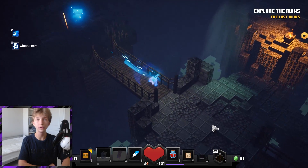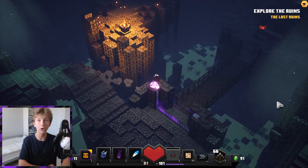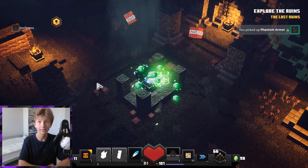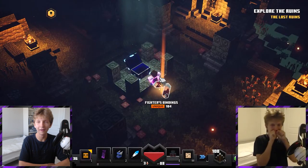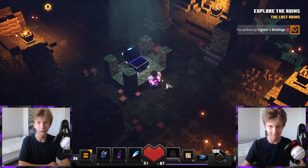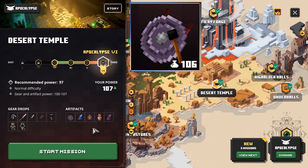There we go — we got ourselves some items. I have some stream footage of me getting the Fighter's Bindings on stream, and I was pretty happy. I actually got two pairs of the Fighter's Bindings within an hour of grinding here, which is actually pretty lucky. The first pair was not too good, but the second one had Radiance, Critical Hit, and Swirling on it. So you've got the best armor, you've got the best weapon, you've got the best artifacts.